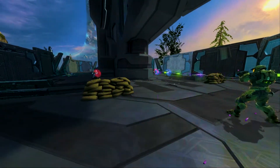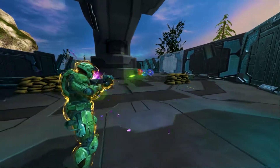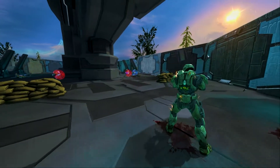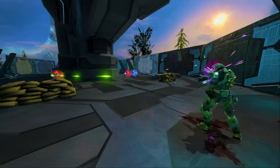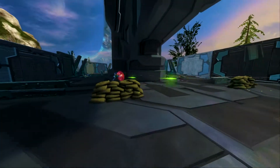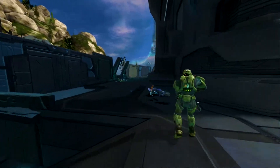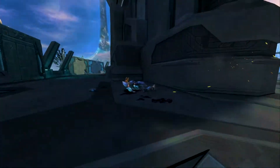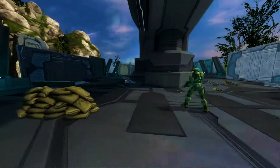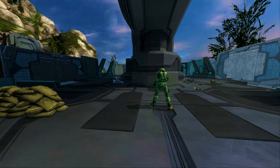There goes one Jackal. He's working on the left side. Chief is getting lit up — shield is out. He's gonna die if he doesn't act. There's a grenade — kaboom! Takes two out. What a clutch grenade. That beam rifle — nice. Round over. Chief survives round two! Let's get onto the skirmisher round.